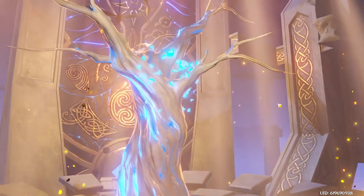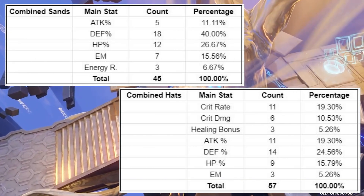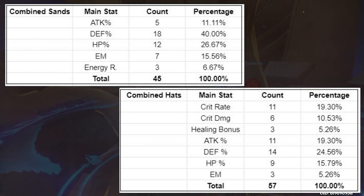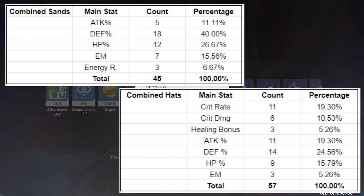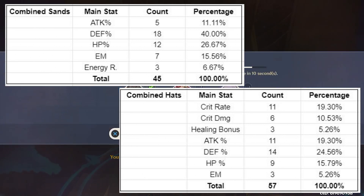Lastly, let's take a look at the sands and hat main stats. I'm not sure what to make of my sands data since the attack percent main stat drop seems to be absurdly low. Unlike the goblet, it may be that the likelihood of getting any specific stat is not evenly distributed. Hats look more evenly distributed, however, although again, defense was the most dropped.